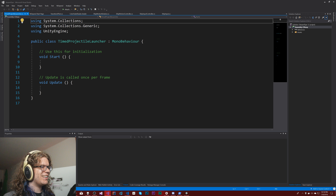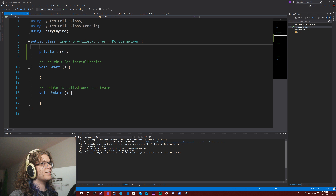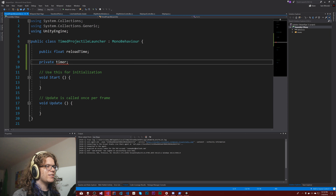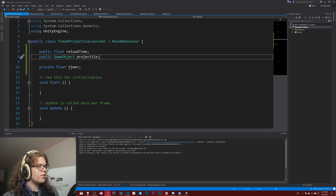I broke Visual Studio — don't know why, don't know how, but it's broken. That was that error; everything else works, so we're fine. We need a timer that's going to be private and keep internal track of when to fire projectiles. The next thing we need is a public float — I don't know what to call this — reload time. We need to give this a type. The timer is definitely not going to work with that type, and then the final thing is just a game object that we're going to be spawning — a projectile.